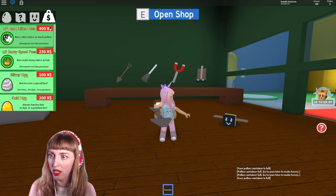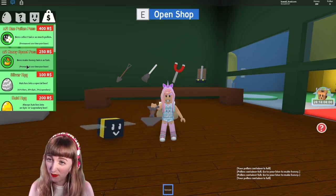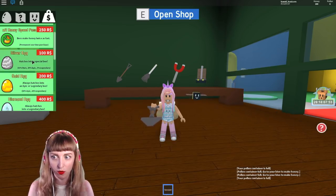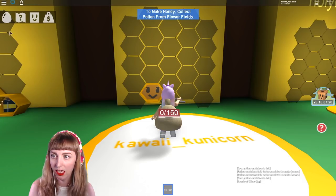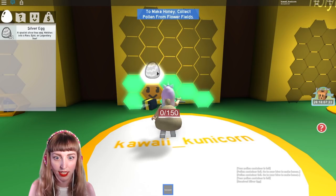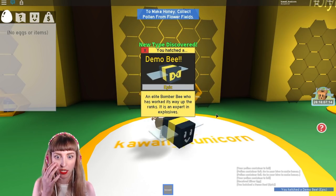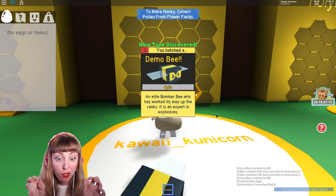Let's see if there are any items I can buy to help me collect pollen faster. Bees collect twice as much pollen — that's pretty rad. Bees make honey twice as fast — I feel like that one's better. A silver egg hatches into a special bee! I totally want to get another egg. Maybe I'll get a silver one. Let's hatch this silver egg — oh my gosh, I hatched a devil bee! An elite bomber bee who has worked its way up the ranks and is an expert in explosives!